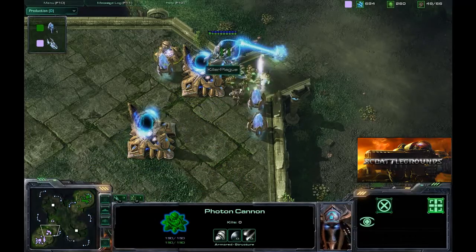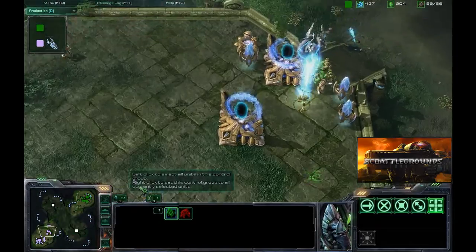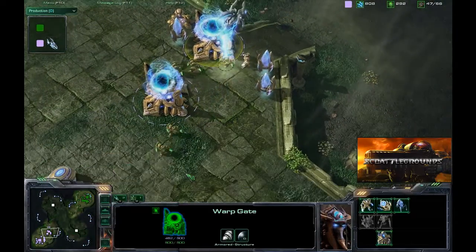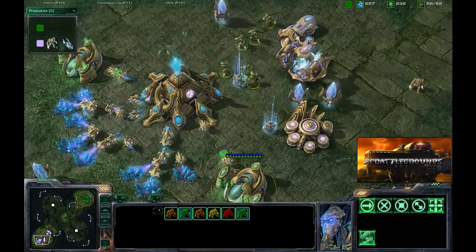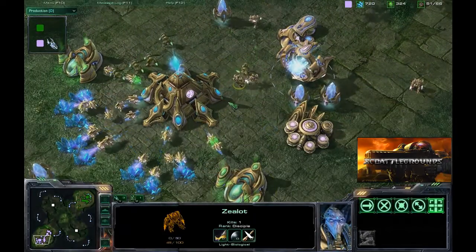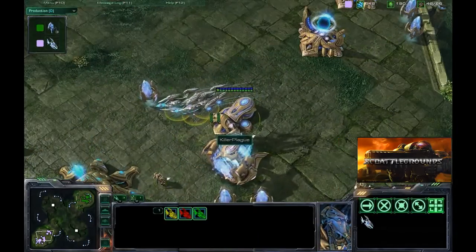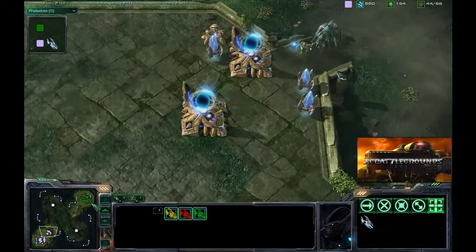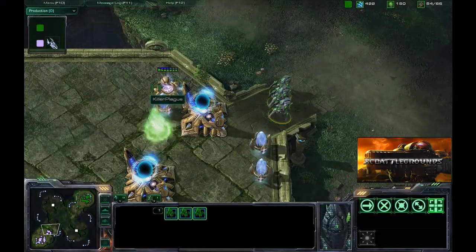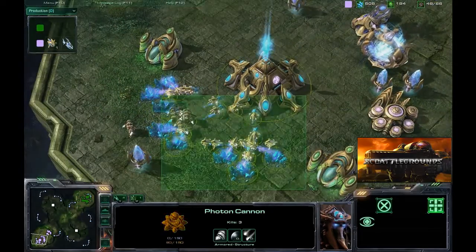There are a lot of zealots from Tex Mix right now — not sure if the defenses will be enough. However, there are enough stalkers to hold off the attack Killer Plague was mounting on Tex Mix's main base. Meanwhile, six zealots are loose inside Killer Plague's base heading straight for the mineral line. The void rays are frantically trying to get back to defend, while Tex Mix's reinforcements are trying to take out the cannon on the ridge rather than helping the army.